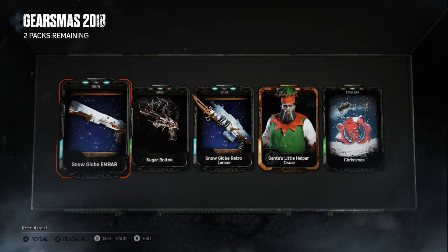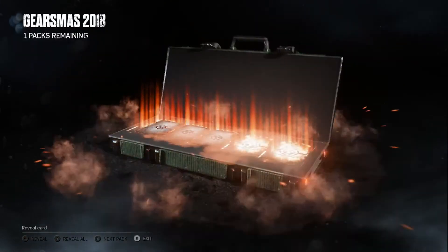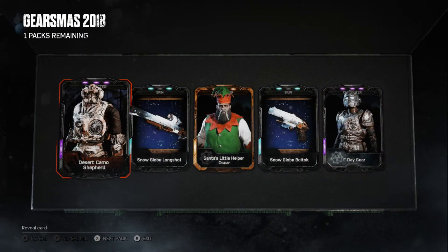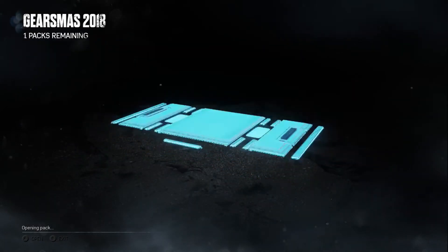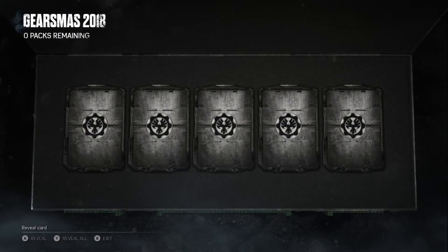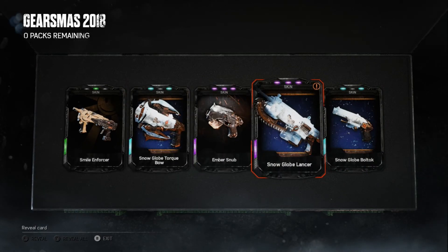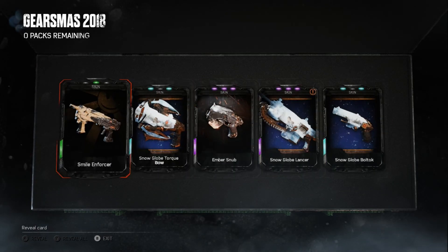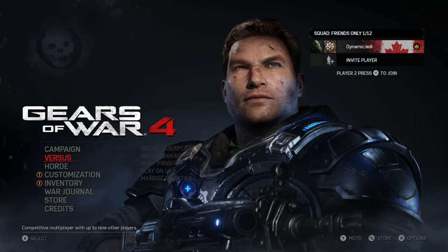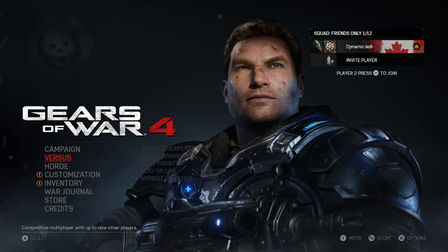And we got the Little Helper Oscar again. For some reason the five-card pack is giving me fire stuff. We're just getting every character — I'm gonna have hella scrap. Got the Snow Globe Lancer, which is pretty sick. And I think that is it, ladies and gentlemen — that's your 20,000 credits, 30-pack Gears Miss 2018 pack opening. Hope you guys enjoyed, and peace.